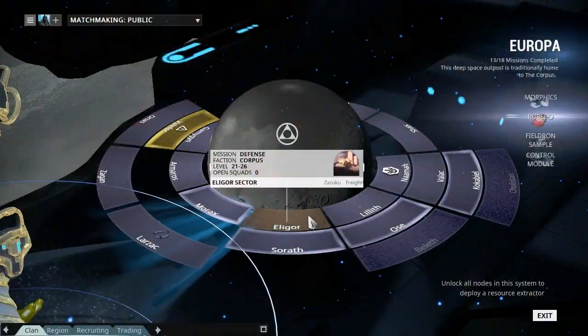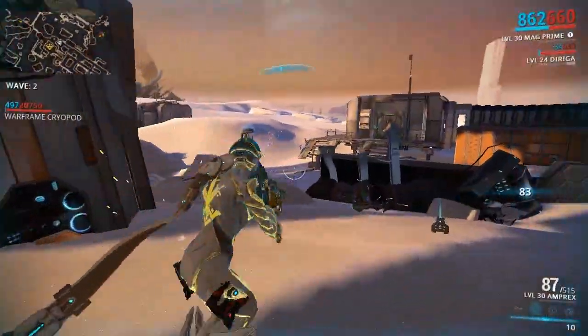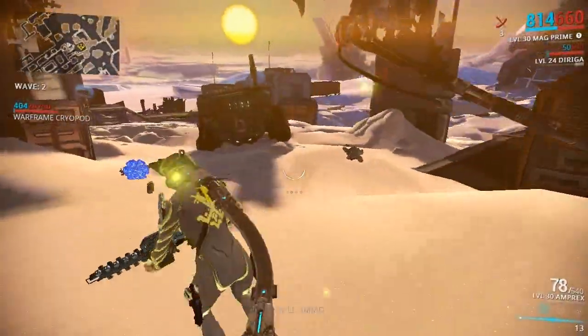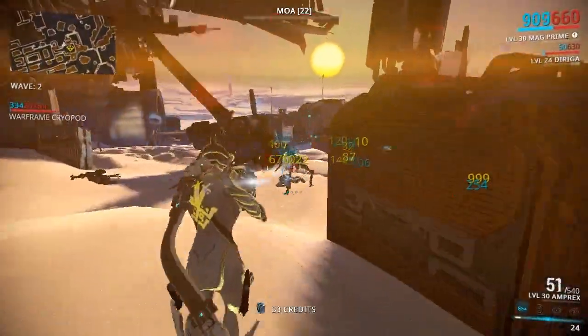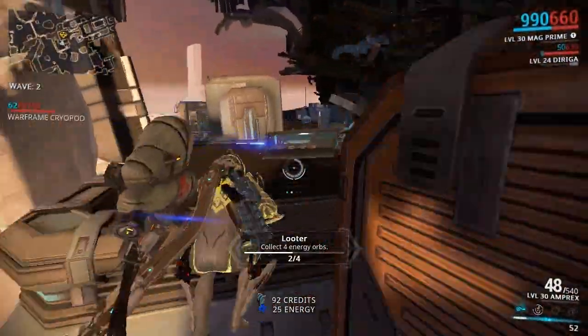So where do we want to go? The defense mission Eligor on Europa. When you're playing this mission solo, you will get around 110 enemies per 5 waves, and around 20-ish of them will be the Elite Crewmen. Completing 5 waves on this mission will take you 3, maybe 4 minutes, which is pretty good.